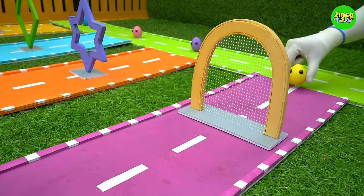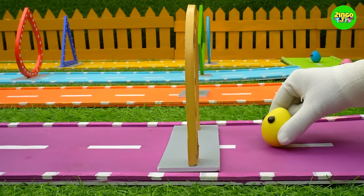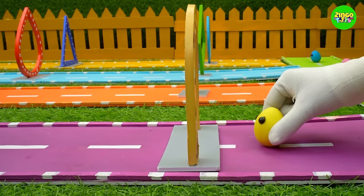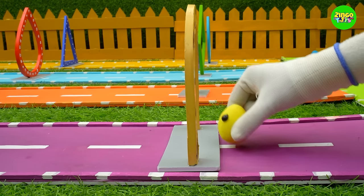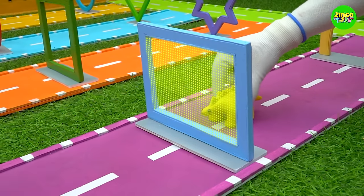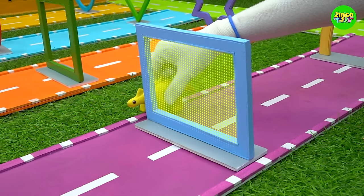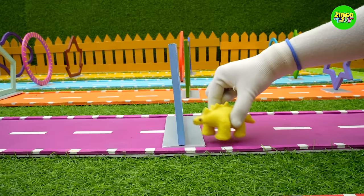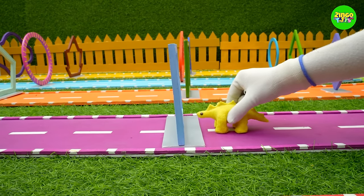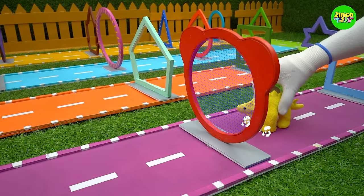The yellow egg has started his journey. Oh no, he's having trouble with the first magnet-like shape. Yay, he passed it — look, he has turned into a baby stegosaurus! He doesn't understand how to go through the rectangle shape. Hey, he's done it and he got bigger! The baby stegosaurus is even bigger than before.